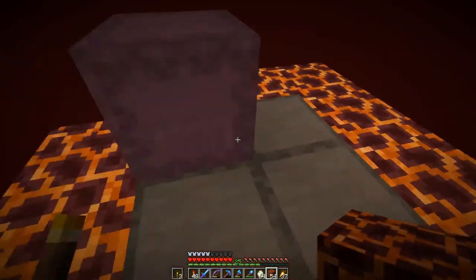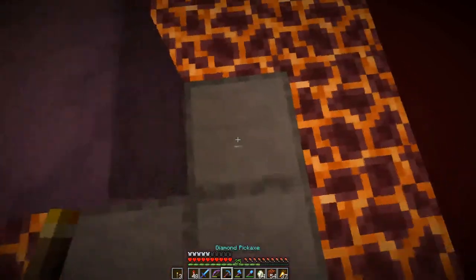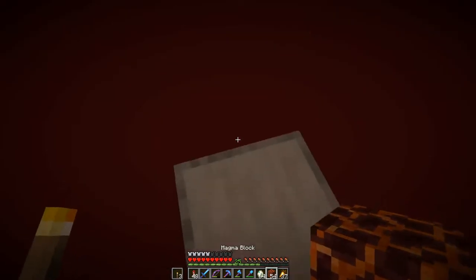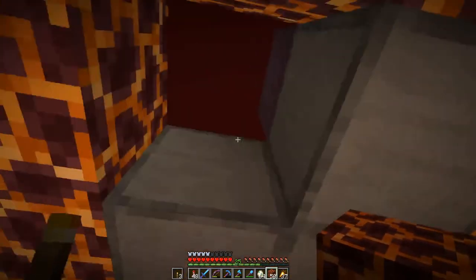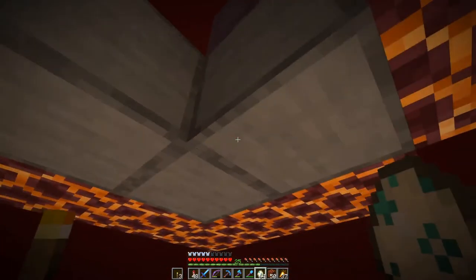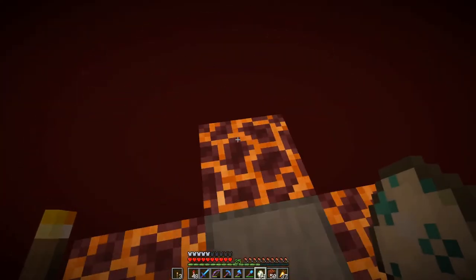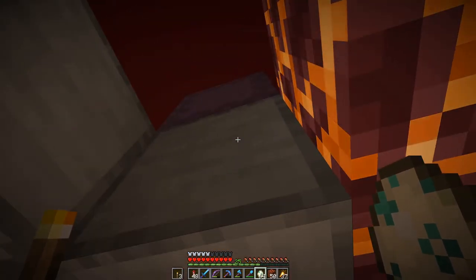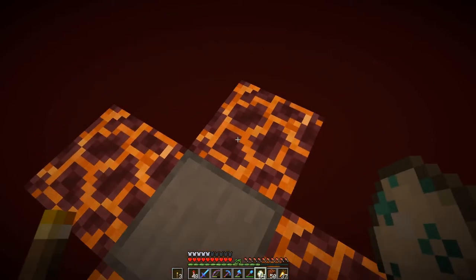Not yet sure about the size. Basically here in the middle we will have the next platform, and in the middle we will have a turtle egg which will attract the zombified piglins. They will fall down left and right of it. I would need about 19 or 20 of those layers to max out on the XP.